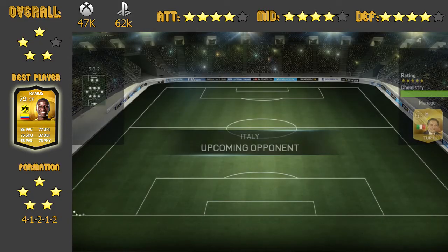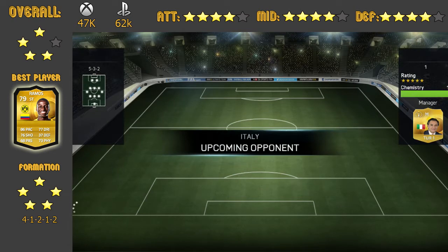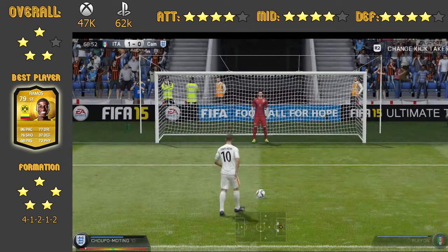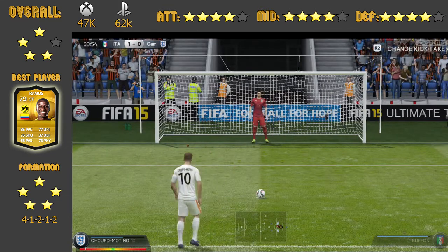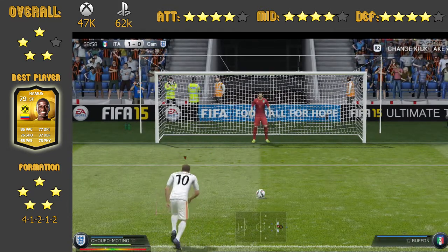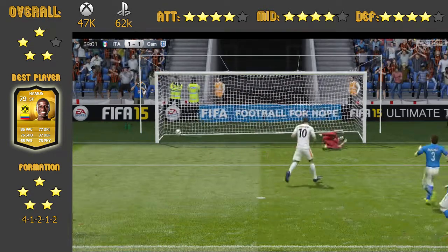Now we're going into the clips. As you can see, I gave the team an overall rating of about 4 stars. The formation I rated 5 stars because I do like the 4-1-2-1-2 — the attack and defence is very even. Going into defence, Weidenfeller in goal I had no problems with — he did pull off some amazing saves which I was quite surprised about. Now going into Bernatia and Socrates.